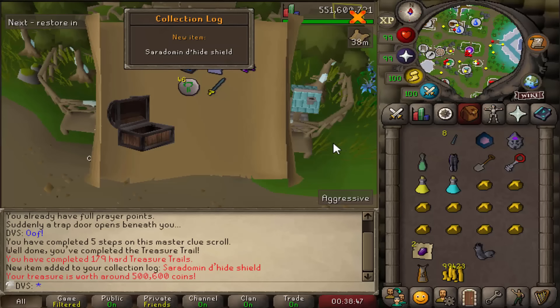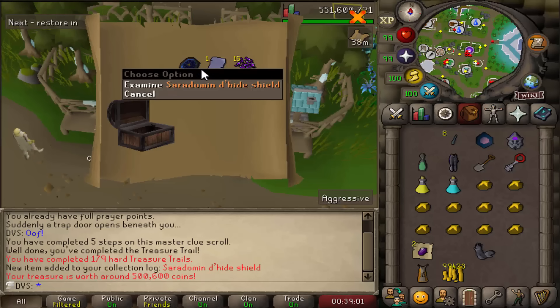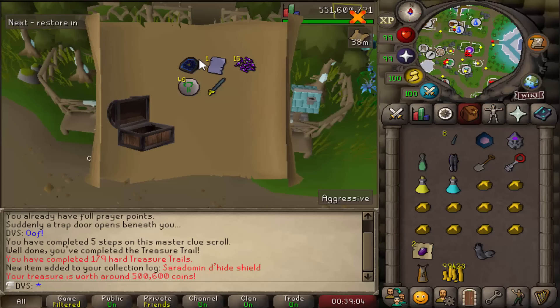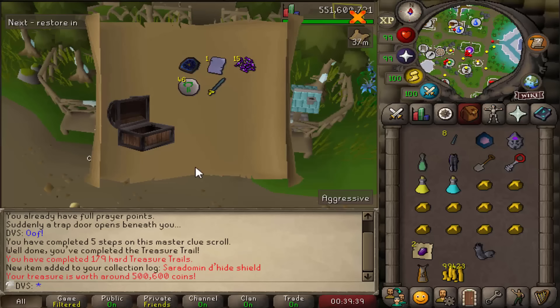Oh my gosh — I just got a random hard clue when I was going for the dragonstones from the Rogue Chest. It's like a 1 in 100 chance. I opened it fully expecting nothing and I ended up getting one of the rare items from hard clues I was talking about earlier: a Saradomin Dhide Shield. Everything from hard clues is 1 in 1625, but the shields and Rune Plate bodies are 1 in 8,100, and the shields are 1 in 9,750 — so any of these shields are like the hardest items to get from hard clues. And I just got my first one on 179 total.